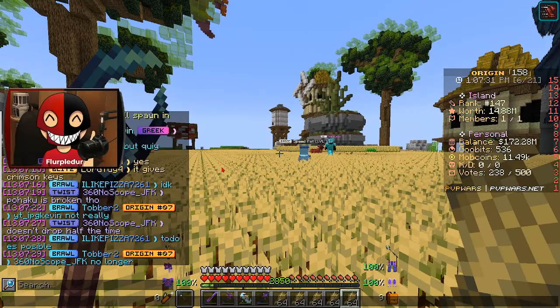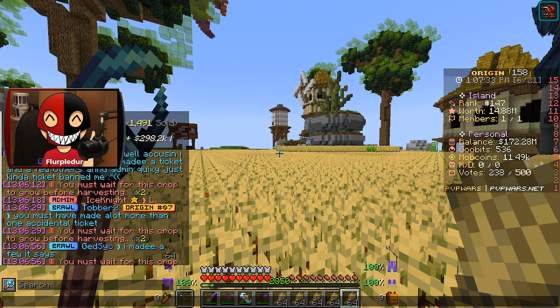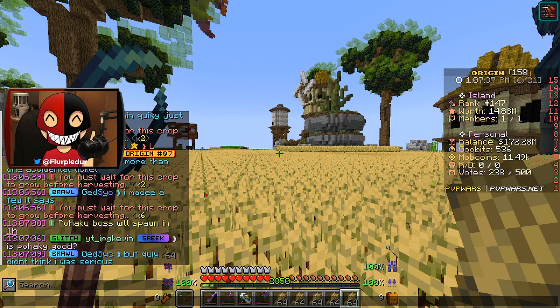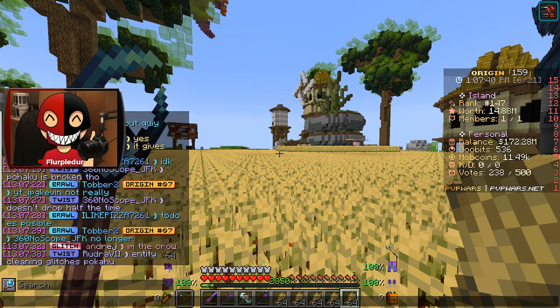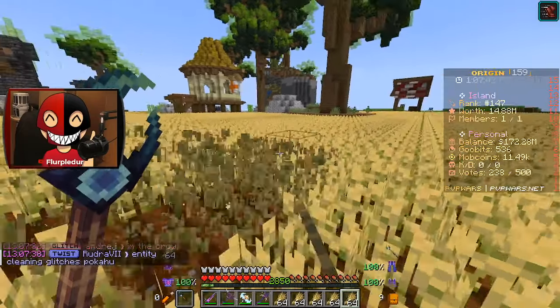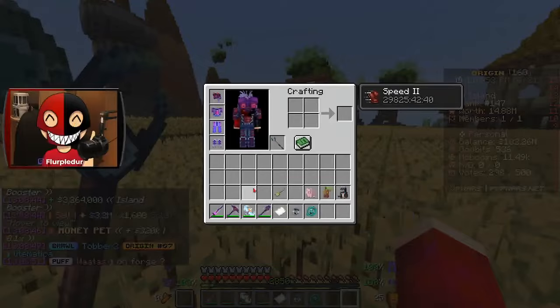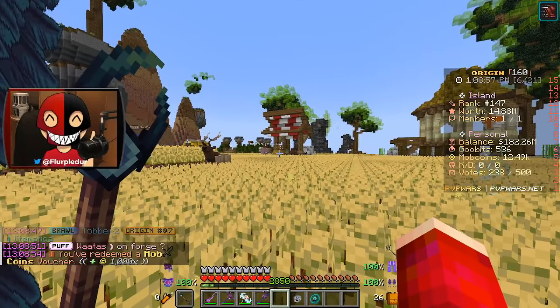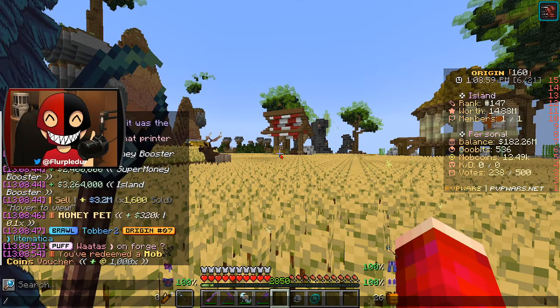I saw something unfortunate in chat — it looks like it's going to take a full another hour. The boss was spawning in an hour, so unfortunately it looks like I will not be fighting that boss today. I did also get a few skill levels up and some mob coins — I have 12,000 in total.